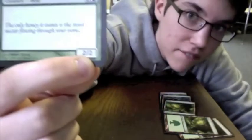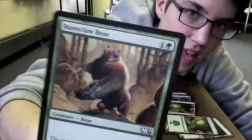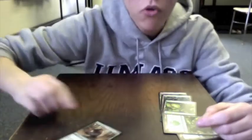What are those numbers at the bottom? That first number's called power, and the second number is called toughness. These come into play when this guy gets into combat, but you ain't ready for that, so let's move on!